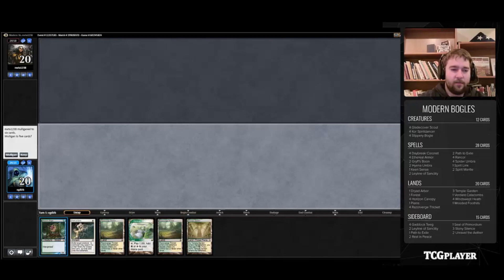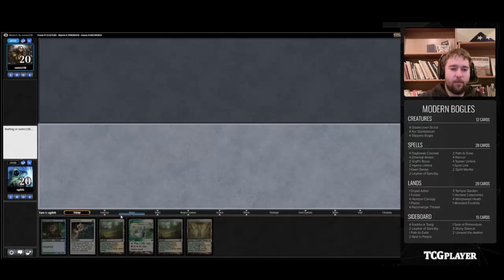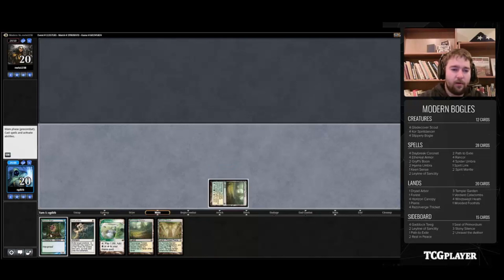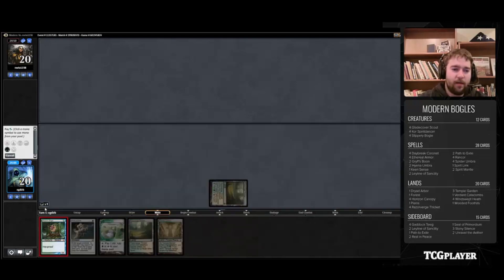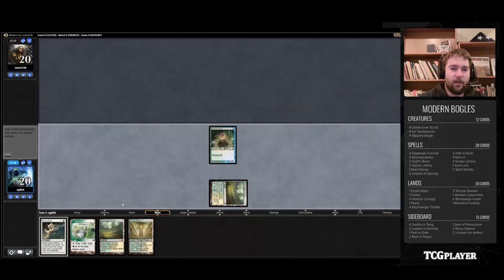This is also a four-lander, but we have a Slippery Boggle. Not the best four-lander, but I think we have to keep it. Rancor — we're pretty much in the business of topping, putting on top most auras that we would see at this point. Luckily, we have a Horizon Canopy which can potentially find us some more gas.